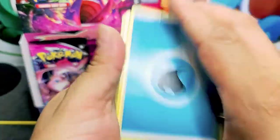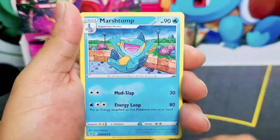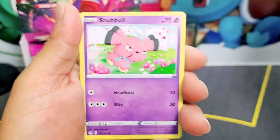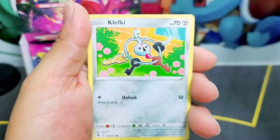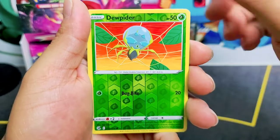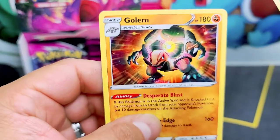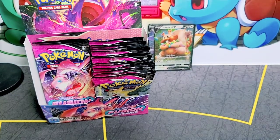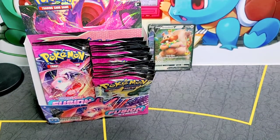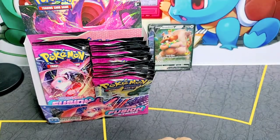I wonder if we're going to pull something better than V cards today. If not, I'm okay with it — I just want to open the booster box so we can see some of these artworks. Golurk — hey Golurk, looks about to do Self-Destruct! We got code cards — come and get your code card. Mondays and Thursdays, we got code cards for you guys.